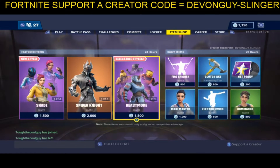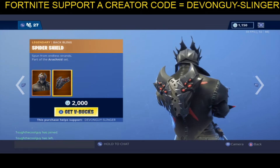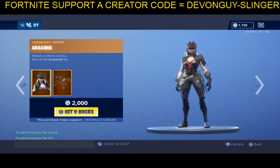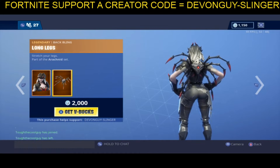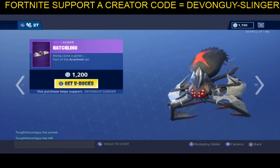Next to that we have Spider Knight, once again with his back bling. We have Arachne with her back bling. Also we have the Web Breaker pickaxe and the Hatchling glider.